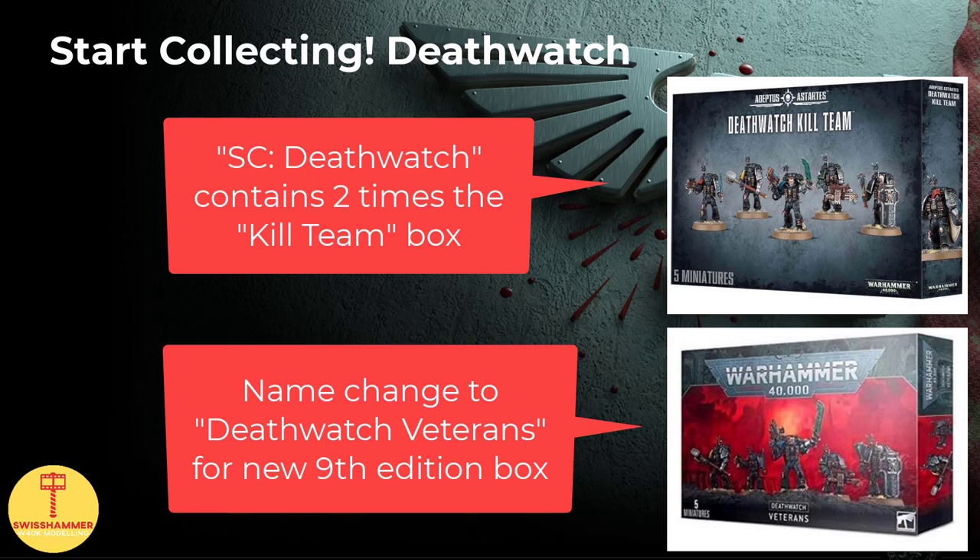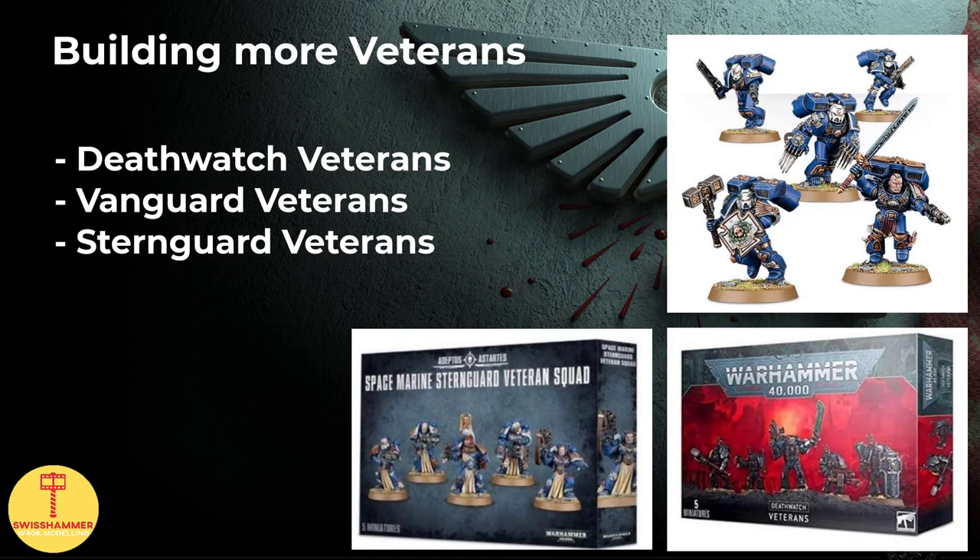In case the old Start Collecting is unavailable, or you are looking for even more Deathwatch veterans, there is of course still the Deathwatch Kill Team box, with 5 veterans and a variety of weapons. Basically, the Start Collecting box contains 2 of these kits with the exact same loadouts. In combination with the Deathwatch veterans, the Vanguard Veteran box is also an excellent pick, as both Deathwatch veterans and Vanguard veterans can form the Proteus kill team, or you might simply be looking for more close combat weapons and storm shields. A third possible competitor is the Sternguard Veteran box, as it contains a bunch of combi weapons, and the Space Marines have the veteran kind of look to them, making the parts great for kit-bashing and tweaking your Deathwatch veterans further.